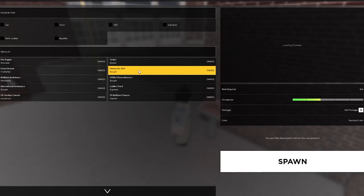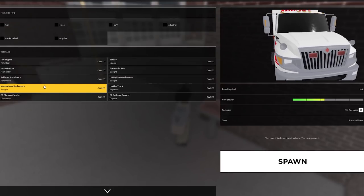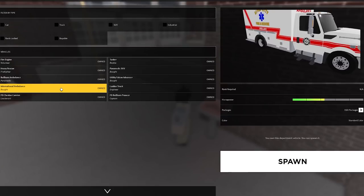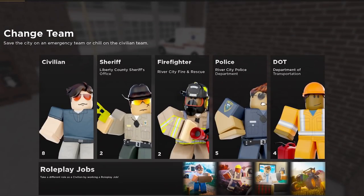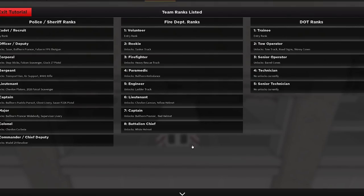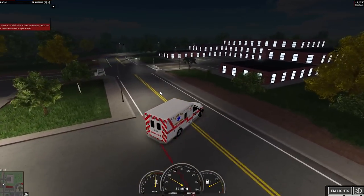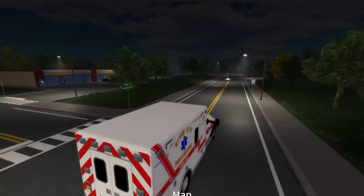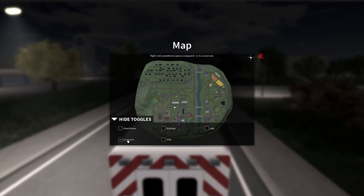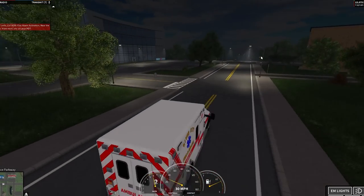There are a few ambulances available: a paramedic SUV as a response vehicle, an international ambulance, and a Bullhorn ambulance. You need certain ranks for some of these — paramedic is the fourth rank. You can check ranks by pressing menu, then tutorial, then team ranks. There's only one fire station in this game but you can head over to the hospital just down the road. The map has a nice toggle showing landmarks like the hospital and fire department.